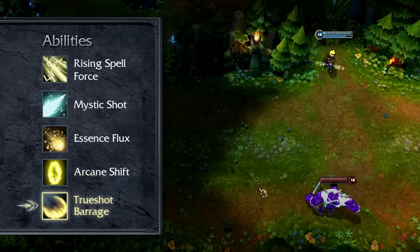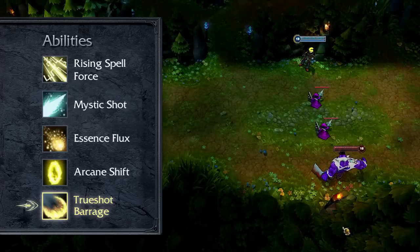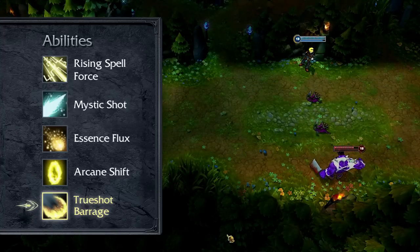Ezreal's ultimate is True Shot Barrage. Ezreal charges up and fires a massive wave of energy in a line, damaging all enemies it encounters. True Shot Barrage deals less damage as it passes through more targets, down to a cap.